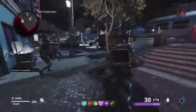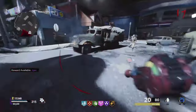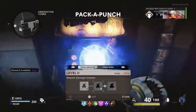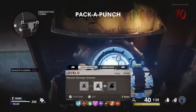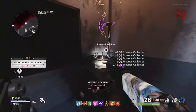Fast forwarding a little bit, you'll see that in this footage I got the Ray Gun on round 17 during a fire sale. If you don't get the Ray Gun early, you will get the Ray Gun on round 30 — I'll explain that later. Eventually, you will get the Chrysalax from the trials. Once you do, it's time to move on to the low round strategy.